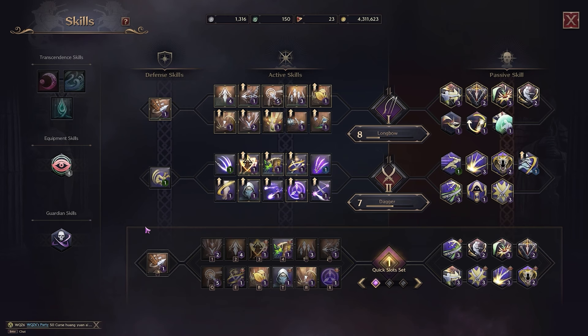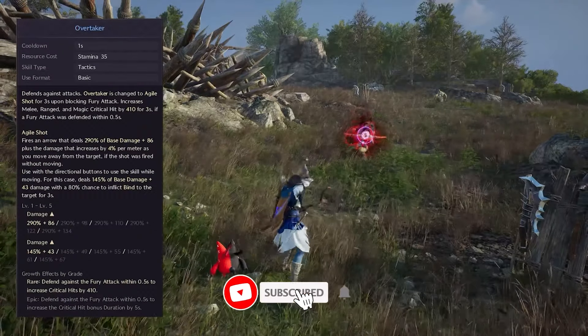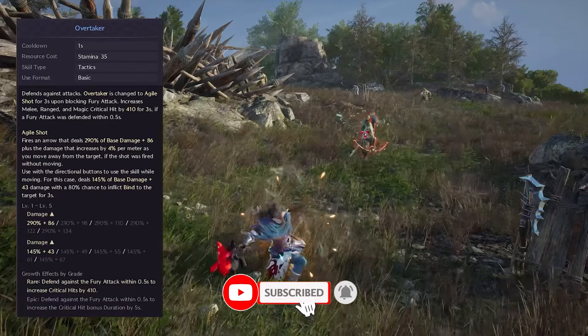You will be showered with materials, skill books and gear, so just upgrade all blue gear pieces to plus 9 and skills to purple tier level that fit your build.